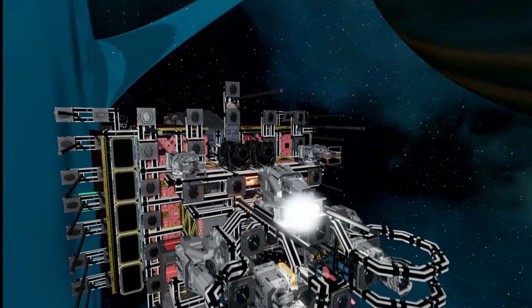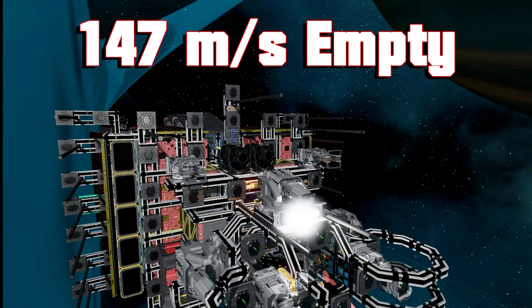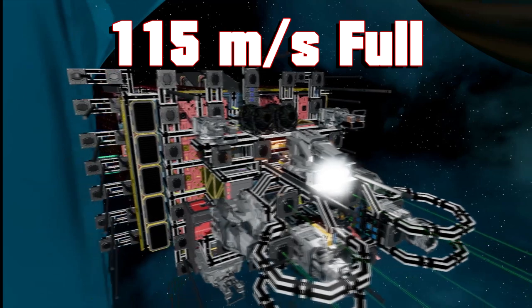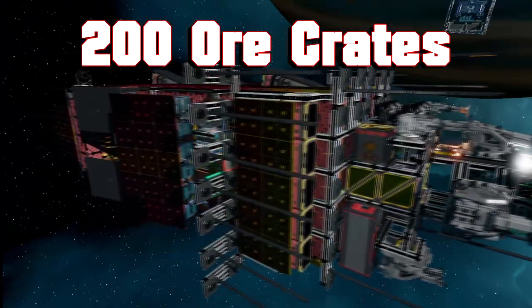The Jilted BB comes equipped with 76 million propellant. It goes almost max speed empty, and then full it goes 115 meters a second. The ship comes equipped with 200 ore crates. Just look at the design of this thing — quite incredible.